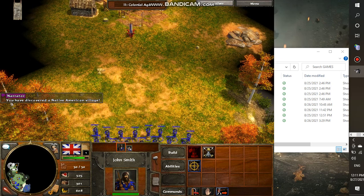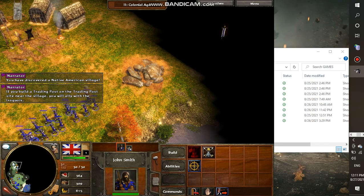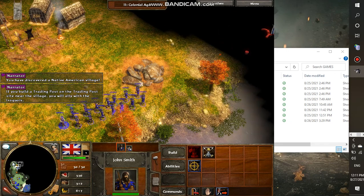You have discovered a native village. If you build a trading post on the trading post site near the village, you will ally with them.